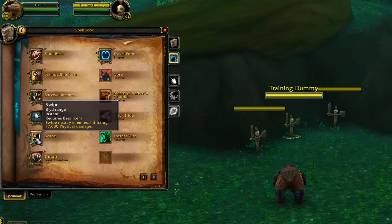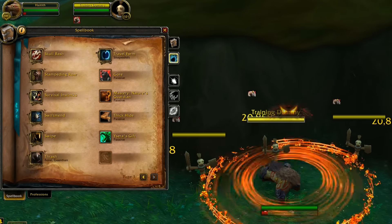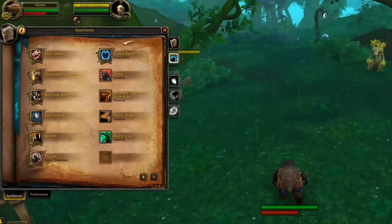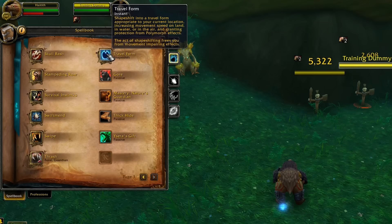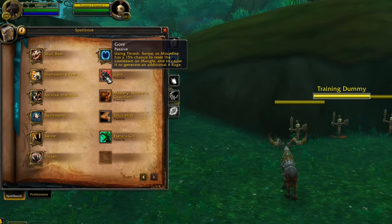Thrash is instant with a very low cooldown reducible by haste. It strikes all nearby enemies, dealing bleed damage and applying a DoT for 15 seconds. In Bear Form it also stacks like the old Lacerate, so Thrash will be used quite often in single-target situations. Travel Form turns you into whatever is available — your bird if you can fly, or the stag for ground-only.